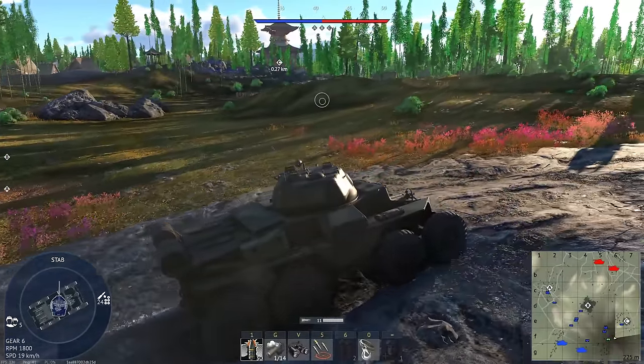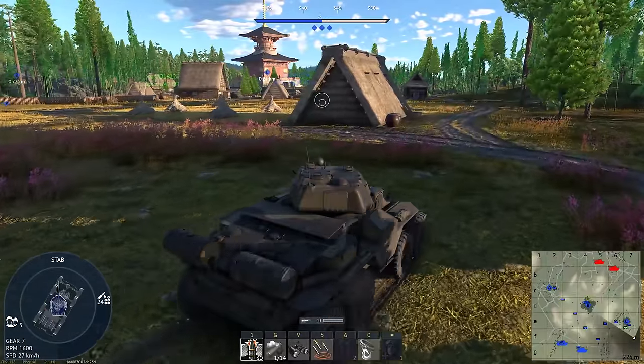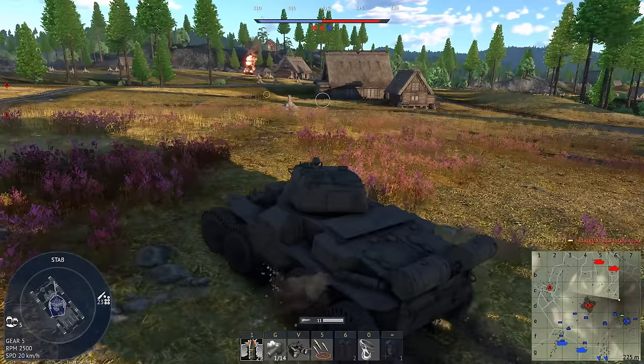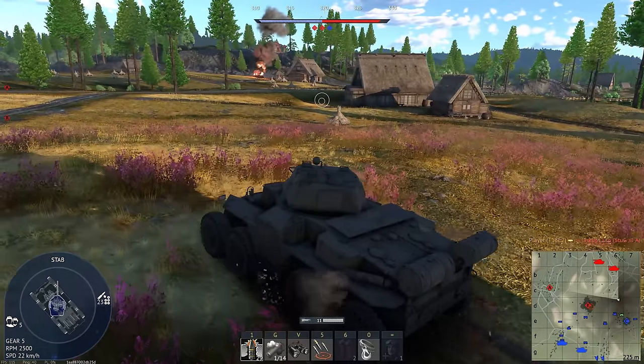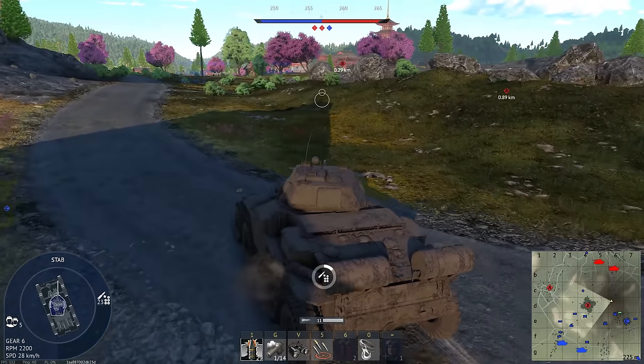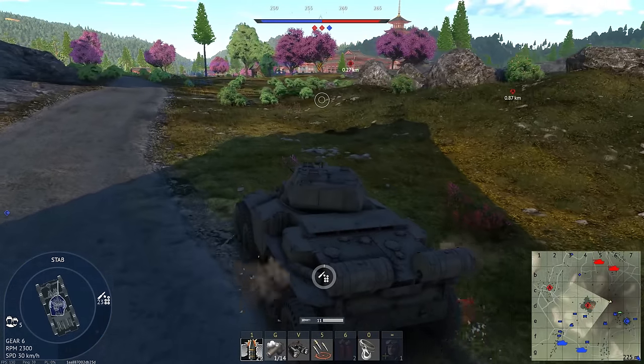Bar none, it's one of my favorite vehicles in the game. It doesn't look like anyone has gone this way, surprisingly. And despite being a 57mm, the APHE will one-shot most of the time. The Boar Hound has no downsides whatsoever.